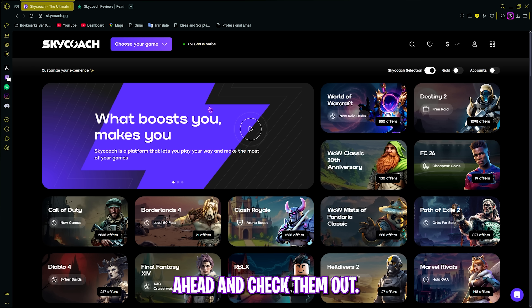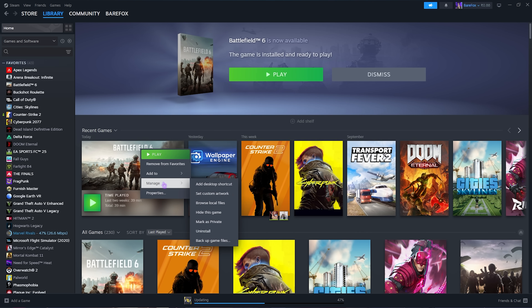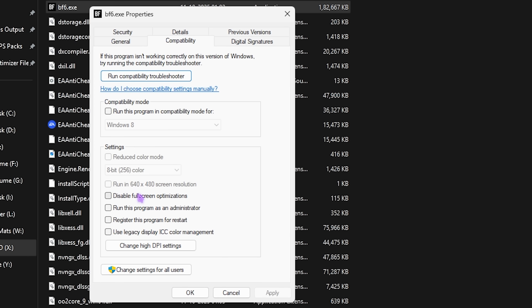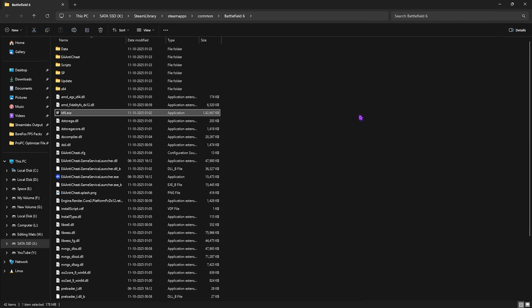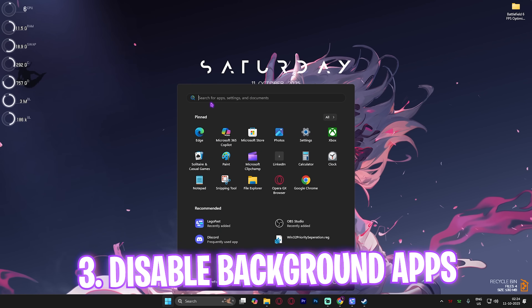Next step is compatibility settings. Head over to Steam, right-click your game, go to Manage, then Browse Local Files. Select bf6.exe, right-click, go to Properties, click on Compatibility, and disable Full Screen Optimizations. Then click Change High DPI Settings, select the override option, click OK and Apply. This reduces unwanted input latency and fixes black screen issues.